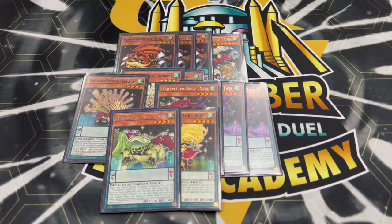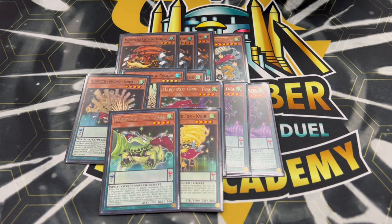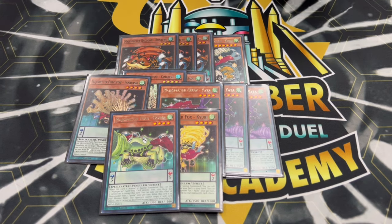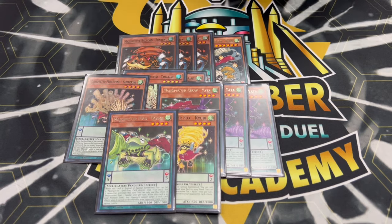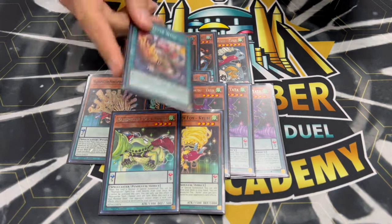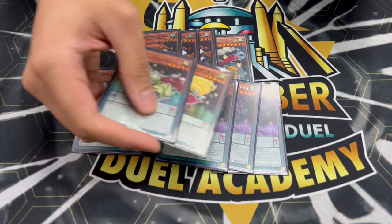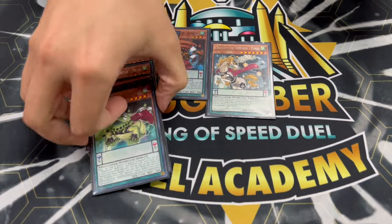These are the most consistent Magispecter monsters. One gets you a spell, one gets you a trap — Ogama specifically sets a card, which plays around Ash — and one gets you a monster. All very powerful and important for consistency. You don't want to play too many because these enable the rest of your plays. Seeing just a Bumbuku on its own is really good; Yada plus a Wind is also full combo.